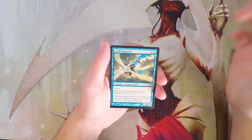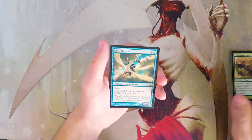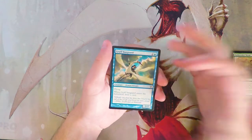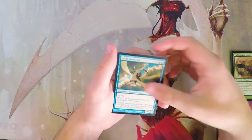Griff Vanguard is a 3/2 for five with flying, and when it enters the battlefield you draw a card. This card is really really solid — a 3/2 flyer is nothing to shake a stick at, and it replaces itself. For five mana you're getting a lot of value out of one card and I really like that.